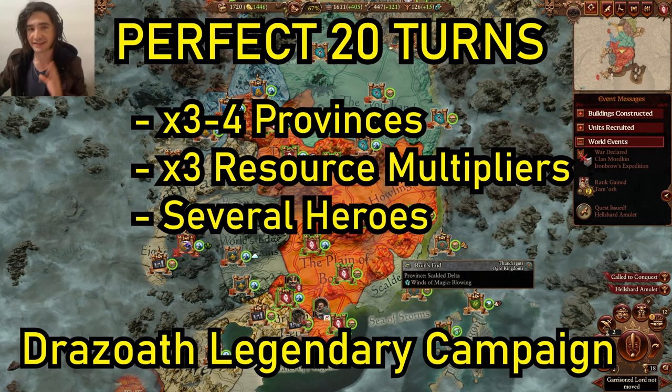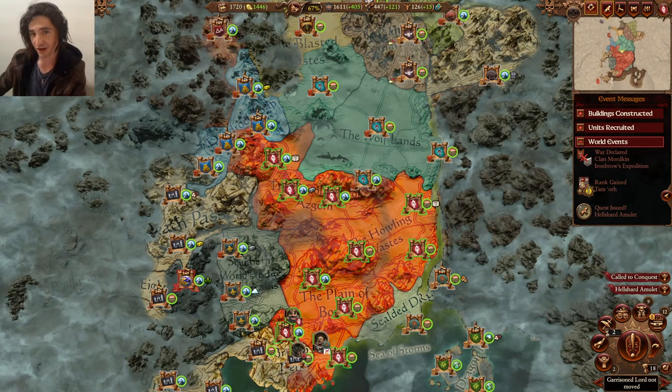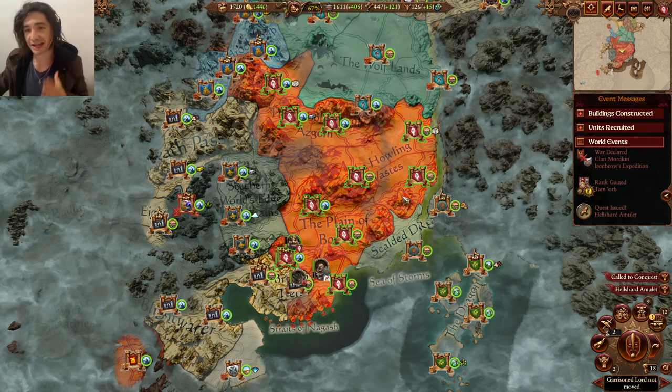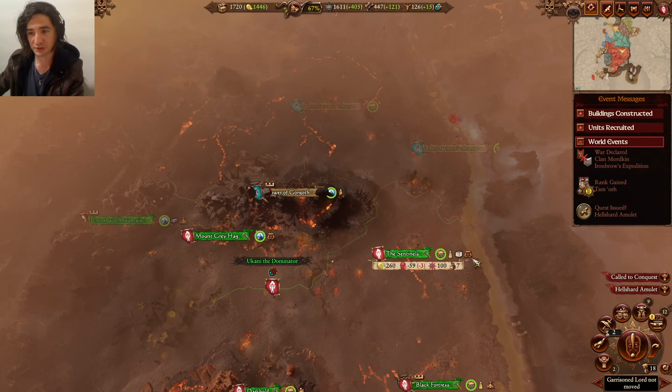The best thing about it is that I can show not just a great way to start militarily, but also the way the economy works. We've eliminated Tretch Craventail, we've eliminated Imrik, and now we can quite easily secure this front here and then get Flayed Rock. From here we can secure this front, even wipe out the vampires and befriend Nurgle, but the biggest threat will be the Dwarfs and Grimgor Ironheart — but our economy is awesome.